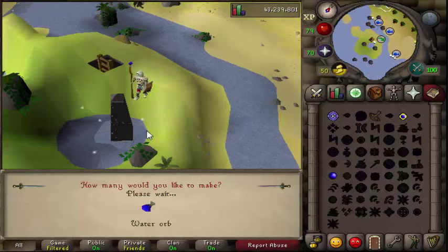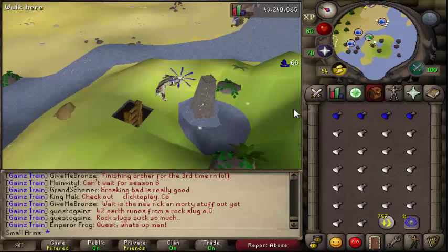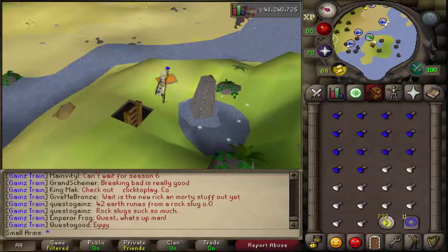There are people that still do water orbs and fire orbs, so it's pretty much whatever floats your boat. Personally, if I ever do power orbs - which I don't do that often - I end up doing fire because I can do the 80 agility shortcut. But I wouldn't recommend going to 80 agility just because of this method.